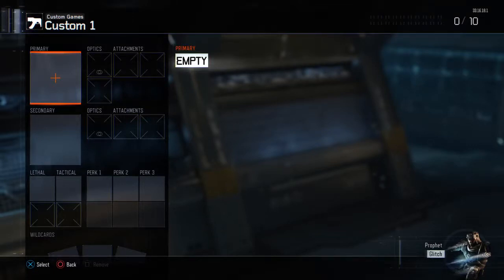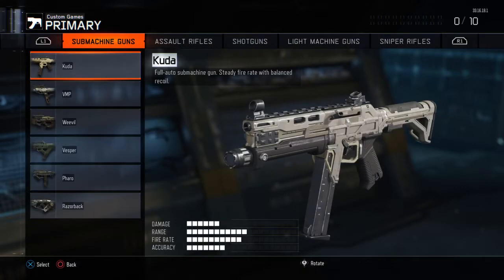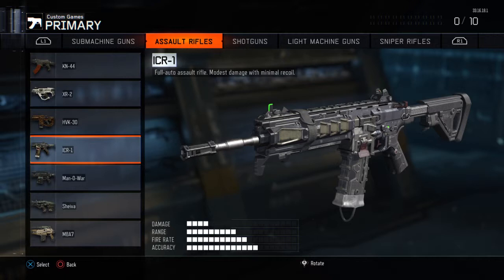Hello guys and welcome to my first Black Ops 3 video on this channel. Today we're going to be doing my opinion of the best class setup for the ICR-1 assault rifle — this weapon here — which is an extremely good assault rifle.